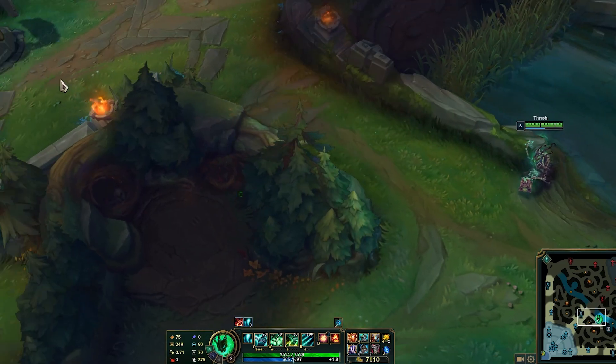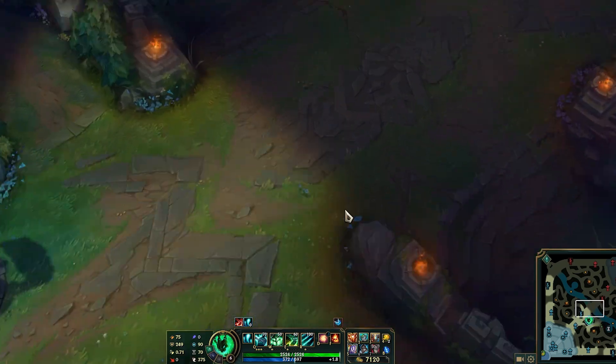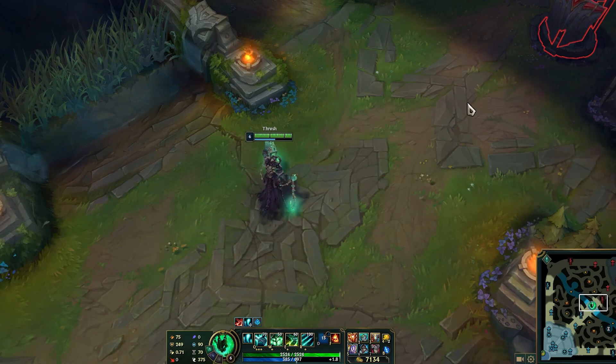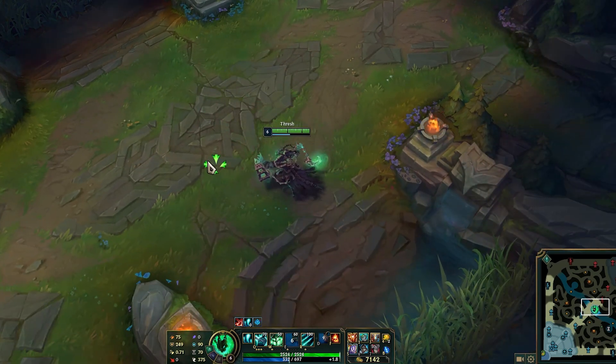You can also utilize Hex Flash for roaming. A lot of good spots when you roam are in the Raptor pit — you get right there, let the enemy push a bit too much, use Hex Flash, get behind them, and surprise them. You tend to get the kill, or at least a successful gank with a Flash and everything that follows.